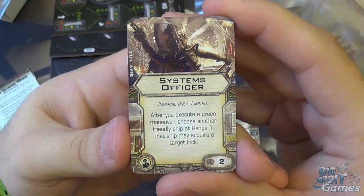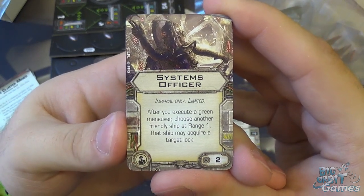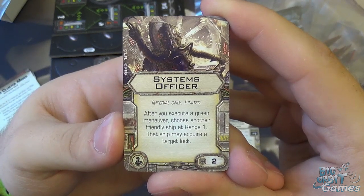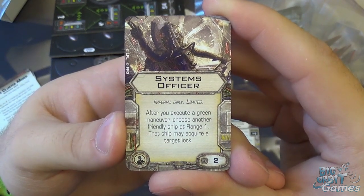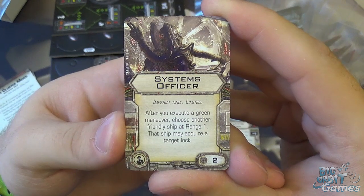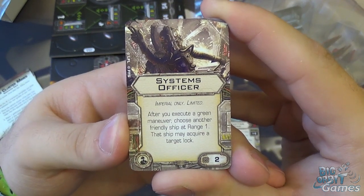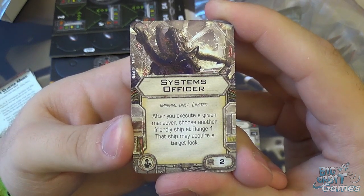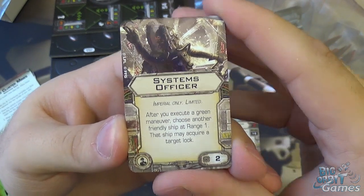This new card is the Systems Officer — two points, crew, Imperial only and limited. After you execute a green maneuver, choose another friendly ship at range one, and that ship may acquire a target lock. That is very useful for this set given all the bombs, missiles, and torpedoes going around — you really want those target locks.